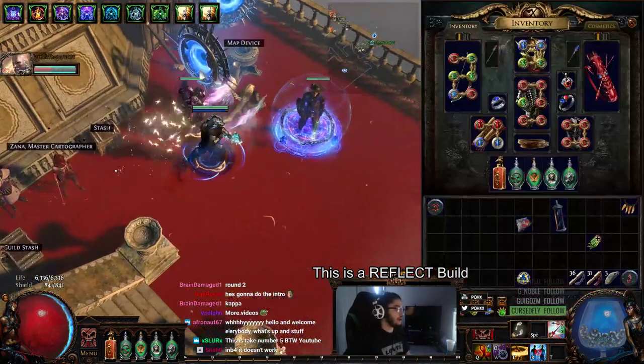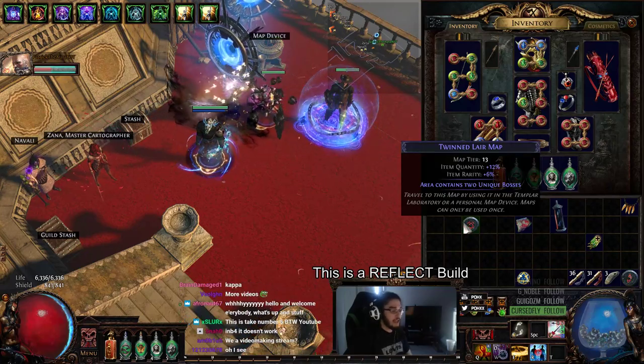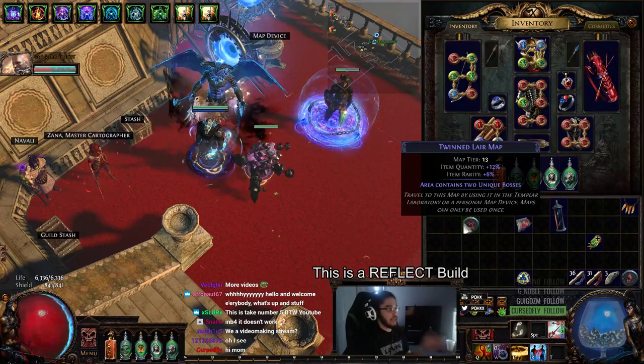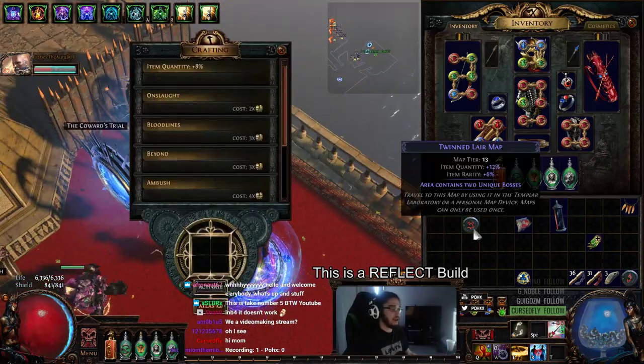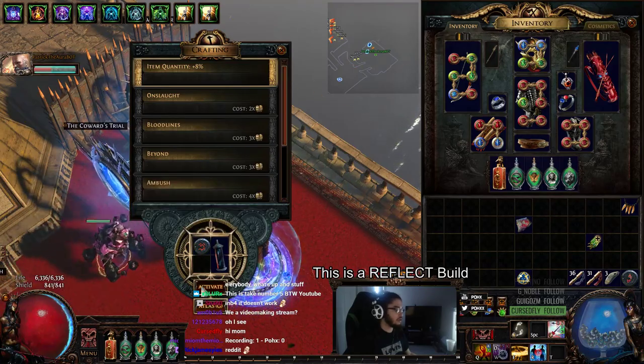There's a method going around on Reddit that people told me about: if you do a twin boss map and only kill one of the bosses, you can take the divine vessel out without killing the other boss and without applying the map to your atlas. So we're going to test this right now in a twinned Lair map. Here we go, let's see.